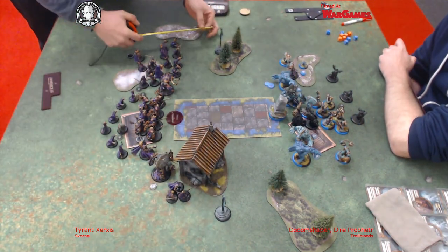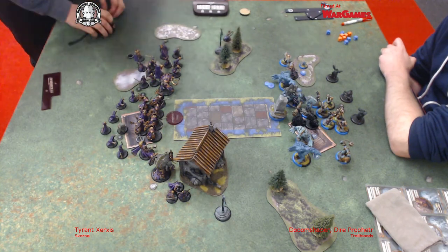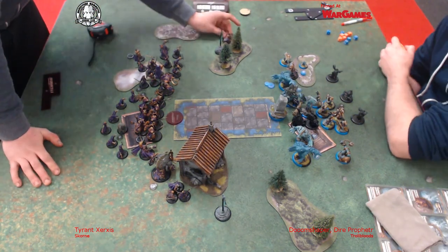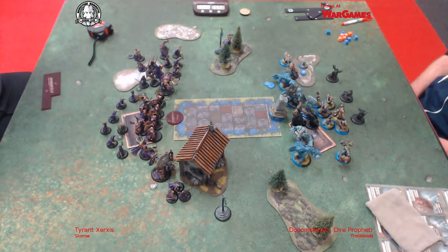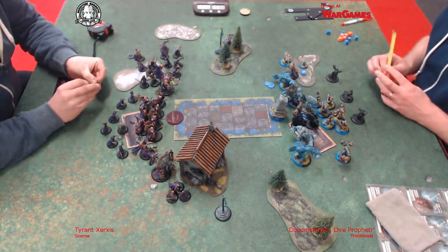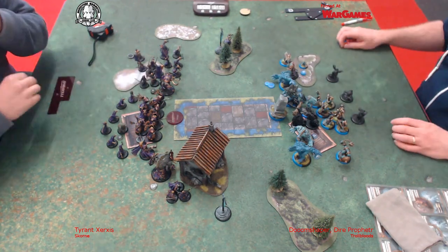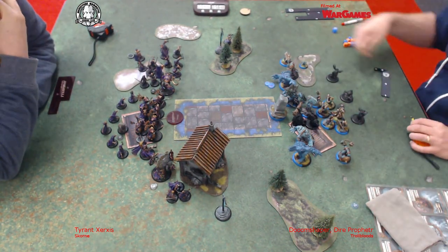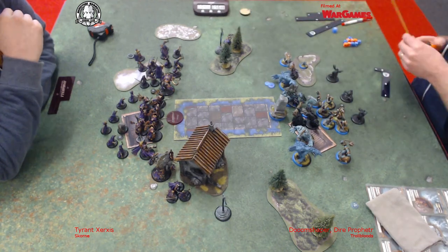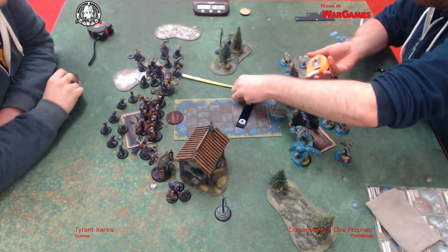My army specialises in tanking a lot of damage, but this army is one that I can't just sit there and take. I'm trying to work out a way of getting rid of the Master Tormentor because he'll have a field day with my Creelstone unit. Sadly he's out of range of the Axer, so I'm not going to be doing that.